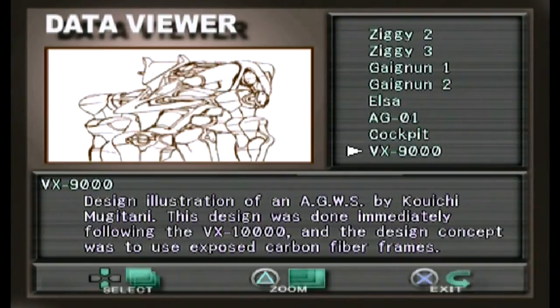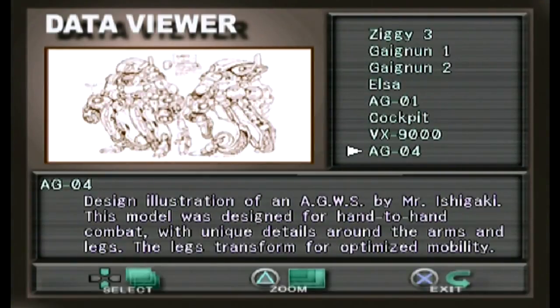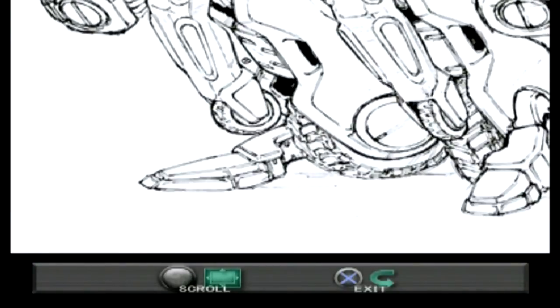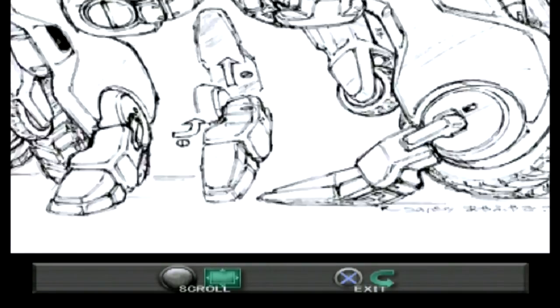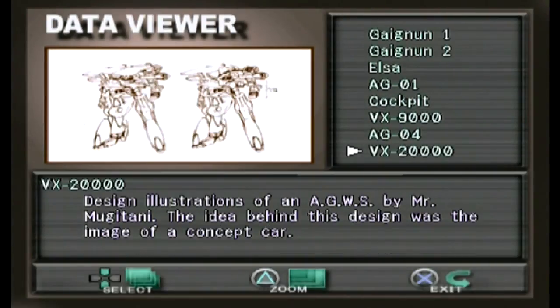Next is the VX 9000 — the design concept used exposed carbon fiber frames. I'm not entirely sure what I'm looking at, but there are the legs and something up top without a visible cockpit. Then we have the AG 04, which was barely used because the Eggs battle system wasn't great for me. A lot of effort went into this design and I didn't show it off as much as I should have — it's got wheels and two booster packs in the back. Then there's the VX 20000.